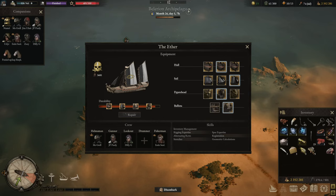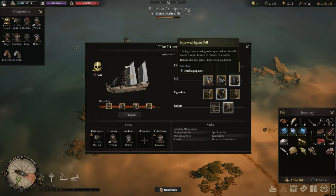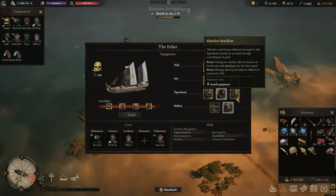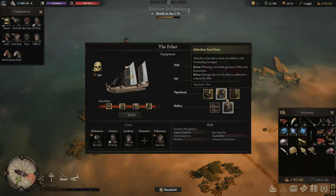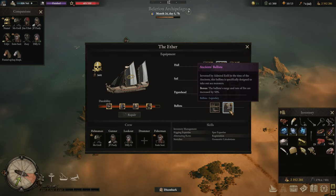That brings us to tip number two: how to manage and upgrade your ship. A ship in Balerion contains a hull, a sail, a figurehead, and a ballista. Starting out, you will only have a hull and a sail. The hulls are responsible for how quickly you can maneuver and how much fatigue it takes to row. The sails allow you to catch wind — more on that in tip three. Figureheads give bonuses either for boarding other vessels or for completing missions. Later in the game you get a ballista to shoot at other ships.